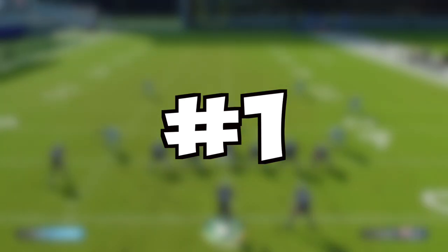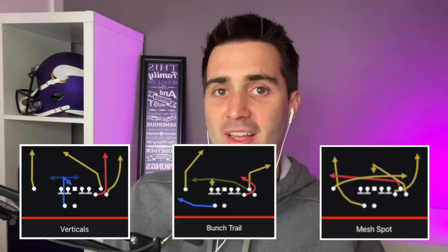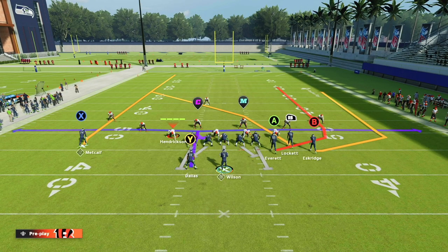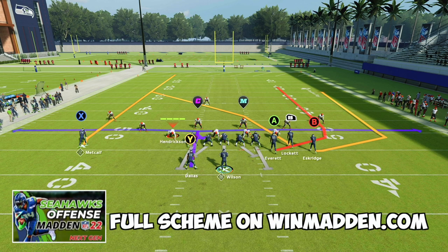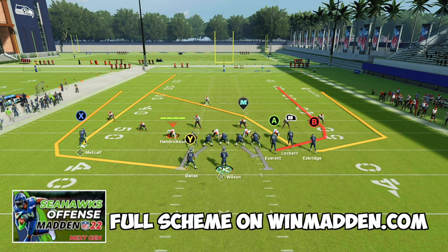Coming in at number 1 of our top 5 offenses in Madden 22, it's Gun Bunch. Gun Bunch can be found in 21 different playbooks, but not all Gun Bunches are created equal. We're going to be looking at the Seattle Seahawks offensive playbook and the plays Verticals, Bunch Trail, and Mesh Spot. The first play is Verticals — this is maybe the best play in the game. The first look is to put our Y receiver on a wheel route, which will dominate any zone coverage. We'll have our A receiver, RB, and Y receiver open.